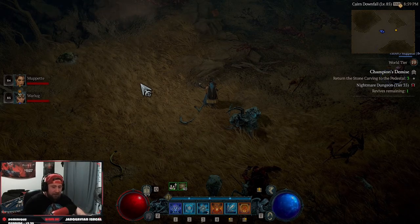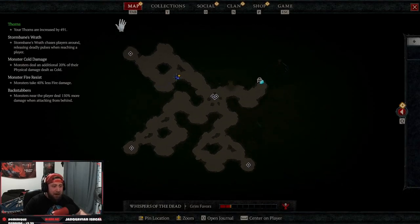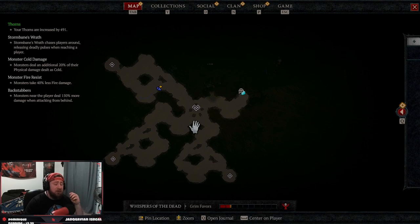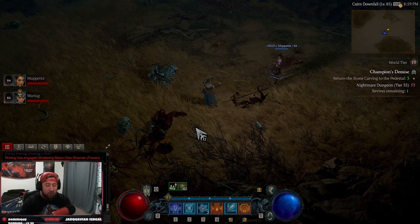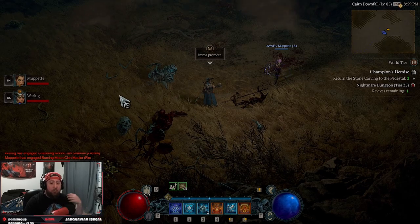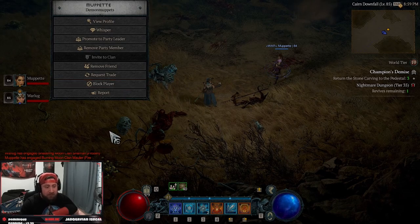If you don't mind that, let's get right into it. I'm here with my boy Demon and we just finished Champion's Demise. You're going to need at least one other person to do this. We're going through it step by step. Since I'm the world leader, what you're going to want to do is promote your teammate.